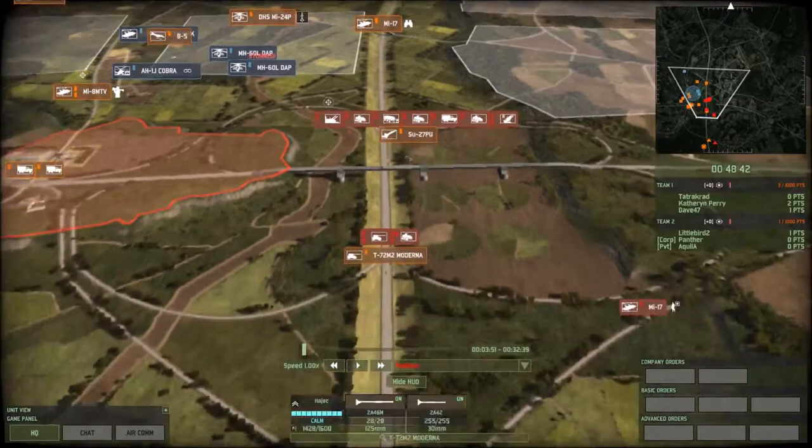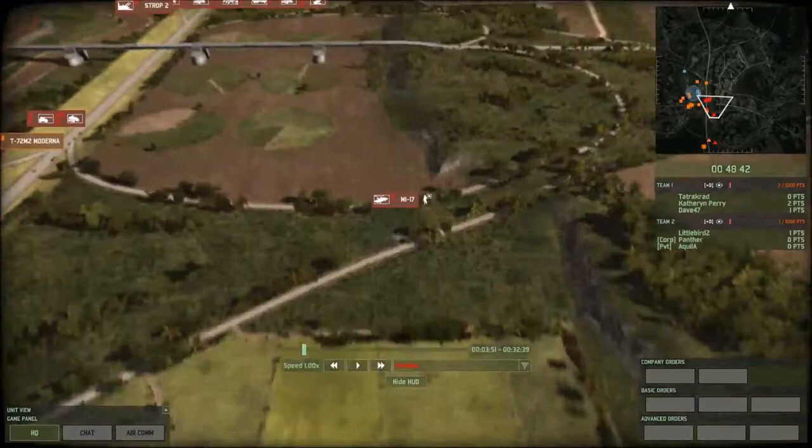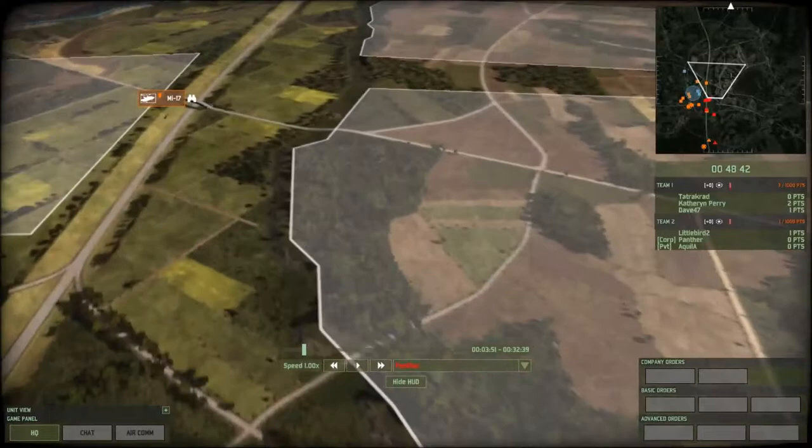I'm going to start the game. I've got two Modernas grouped — I'll ungroup them as soon as combat starts, I'm just lazy at the beginning. I've got a CV helicopter here waiting for the go-ahead, and he doesn't want to get ahead of my ground troops. What I'm going to do is establish recon infantry at all the major points in this zone.